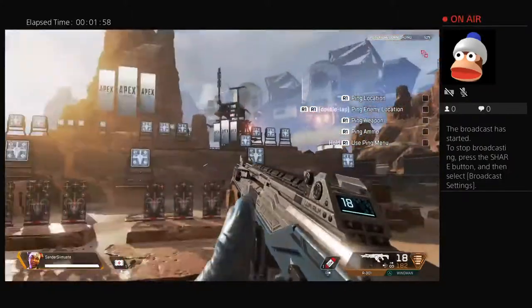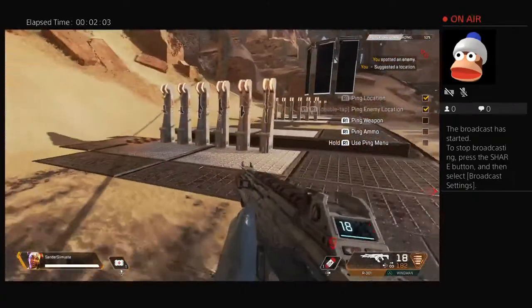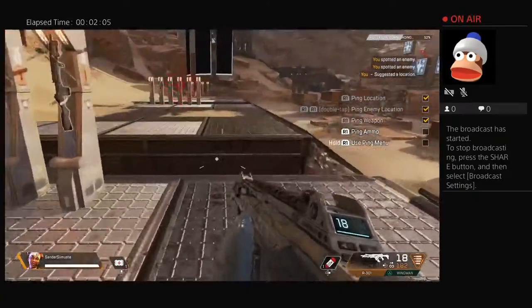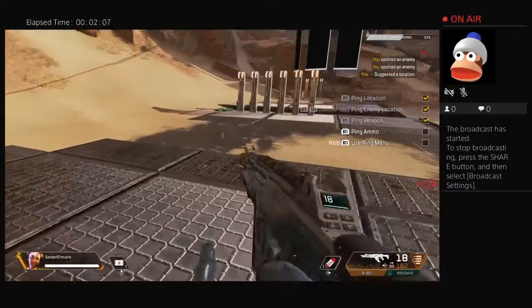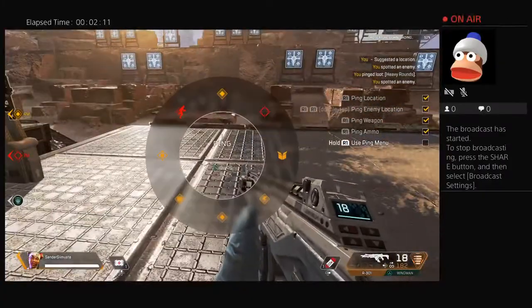Follow the checklist to cycle through your pings. Let's go this way. Contact. Heavy ammo. Contact. Let's explore this way.